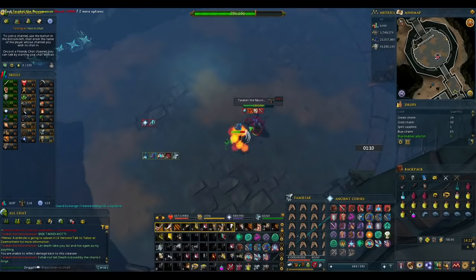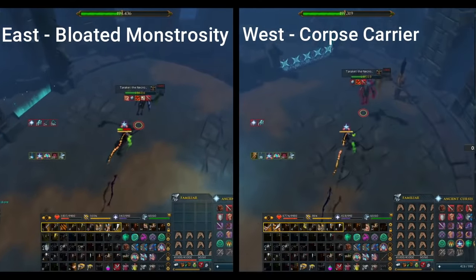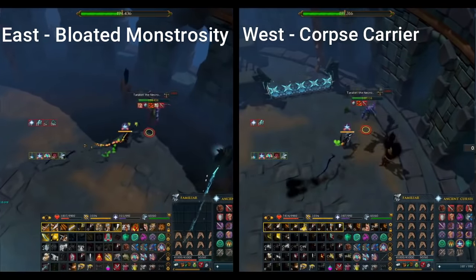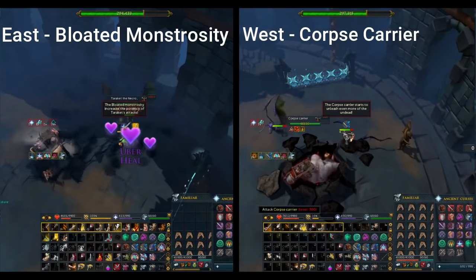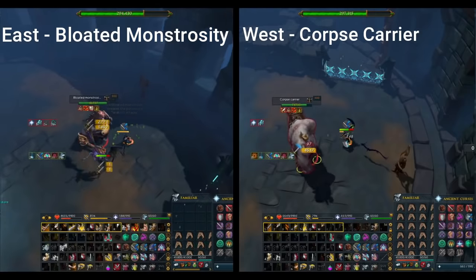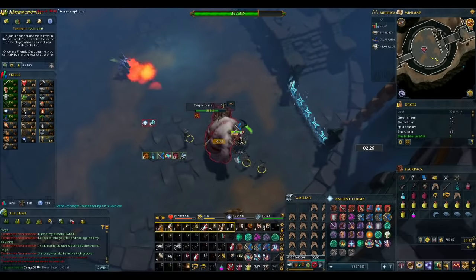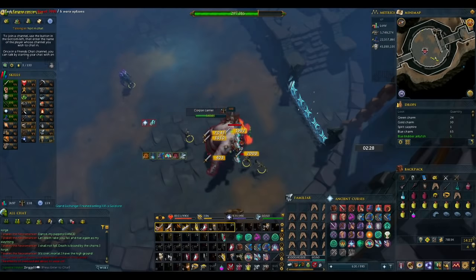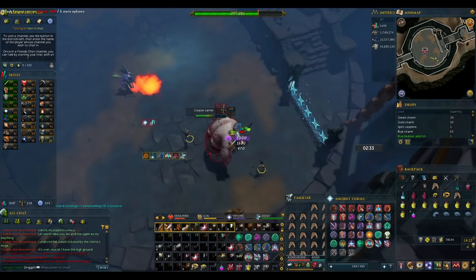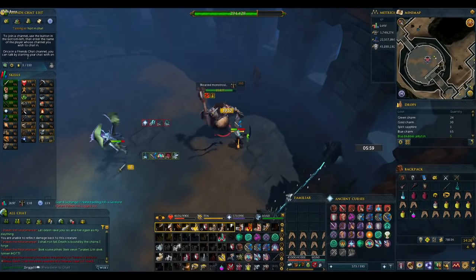The zombie spawned depends on which side of the arena Taraket flies to, and it will always be the same. If Taraket is closer to the west, he will spawn a Corpse Carrier; if farther east, he will spawn a Bloated Monstrosity. Of the two, the Corpse Carrier is far more dangerous and should be dealt with first. The Corpse Carrier will attack with melee and constantly spawn additional skeletons — Devotion will be great here to negate all damage of one type to one and get its time extended with each kill. The Bloated Monstrosity attacks with heavy melee and can be dealt with rather easily by just DPSing it down.